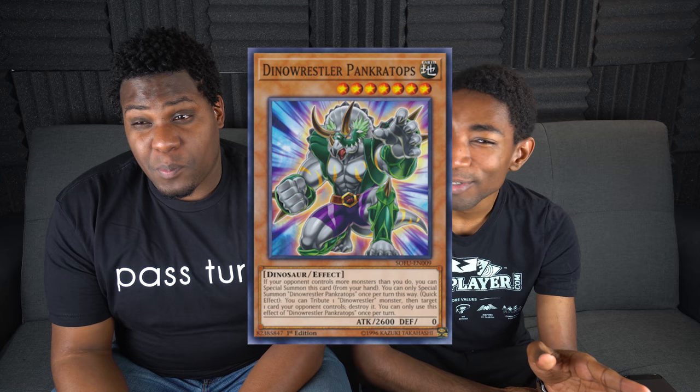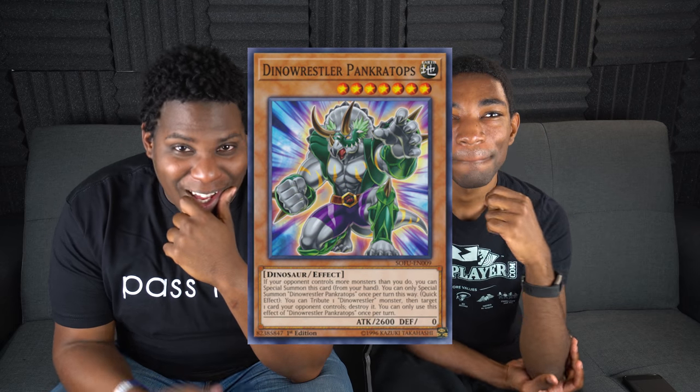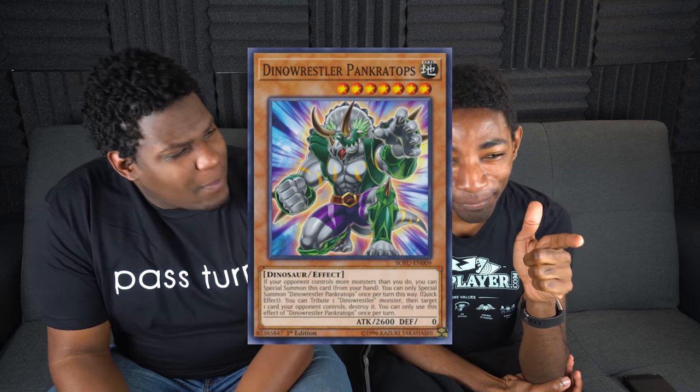My replacement suggestion is Dinowrestler Pankratops — someone suggested it online so I figured I'd include it. It doesn't really do anything close to what Phantazmay does, but it costs literally about a hundredth of the price. You can't use it on your opponent's turn exactly, but when you start your turn it's a good way to break boards. You special summon it, it's big, and then it tributes itself and pops a card — that's a quick effect so it can bait cards out. Look, it's big with a quick effect. What else do you need?